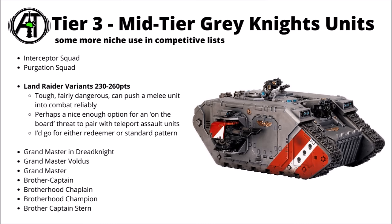Next up are the other Grey Knight Land Raider variants. There's a bit more of an argument for these guys — 230 points for the Crusader, 240 for the Godhammer with lascannons, or 260 for the Redeemer with its scary overwatch Flamestorms. As with other Space Marine chapters, I feel like these are really quite playable right now — fairly tough for the cost, particularly with True Silver Armor — and can push a dangerous unit up the board without too much difficulty. I'd probably be most tempted by the Redeemer for its big overwatch, or the standard one for a little bit more ranged anti-tank.